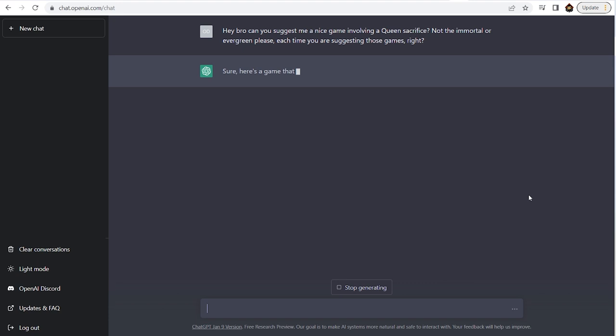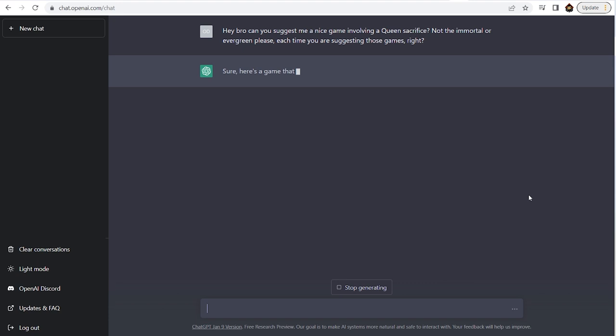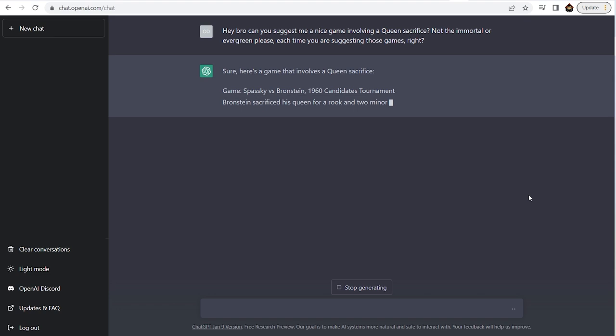Sure, here is a game that involves a queen sacrifice: Paschi vs Bronstein, 1960 Candidates Tournament. The only problem is that this game was actually played back in 1956, four years earlier.